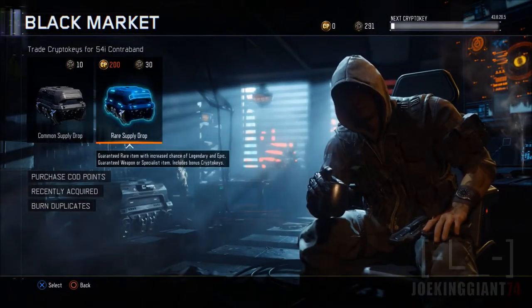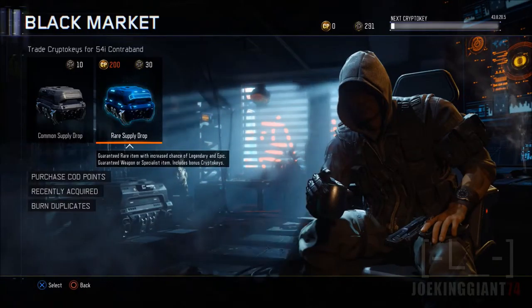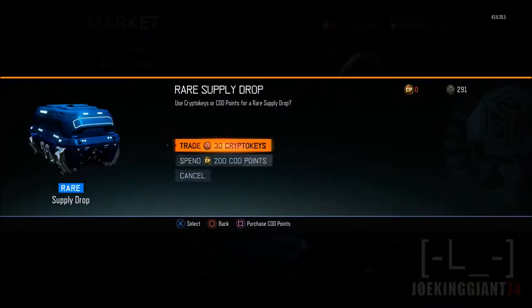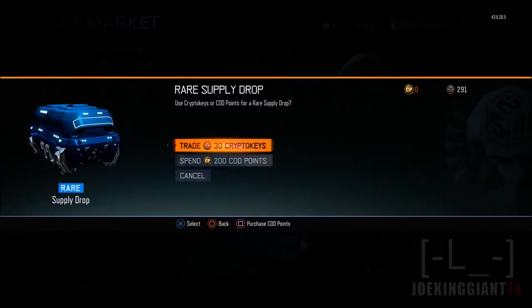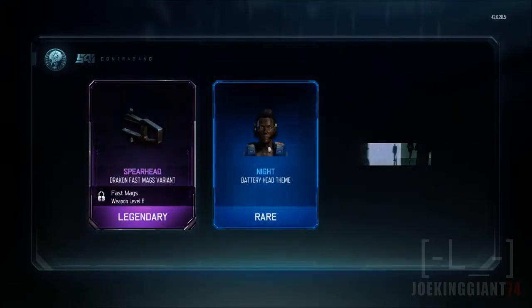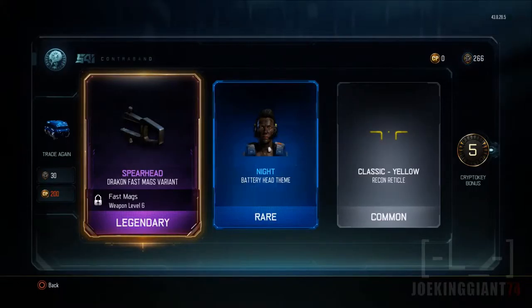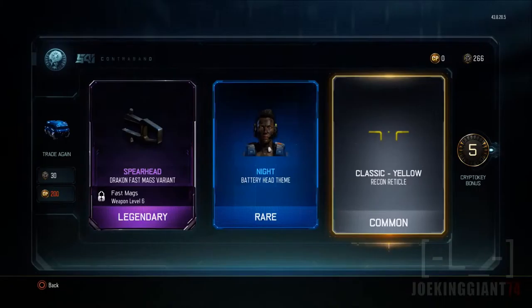Now moving on to the black market, let's see what we get. We're going to be opening around three rare supply drops total right now. We're gonna trade in the crypto keys and I'm not gonna buy Call of Duty points because I keep getting a lot of crypto keys per game so there's really no point. Let's see what we got — we got ourselves a Spearhead fast mag. For every single weapon, I guess.